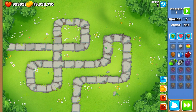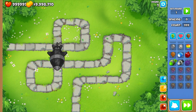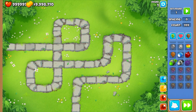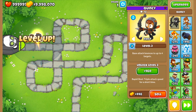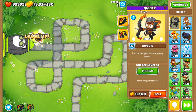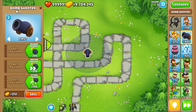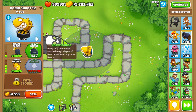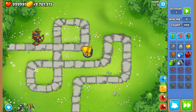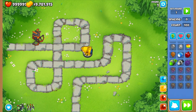Then do a ZOMG. Don't do DDTs because they move extremely quickly. Do ZOMGs because they move quite slow. Then ZOMG incoming - oh yeah, it's a little laggy.